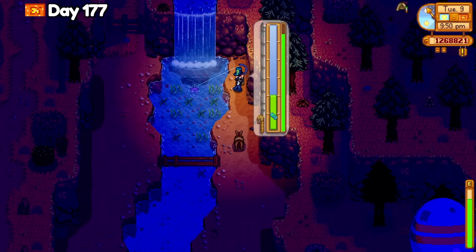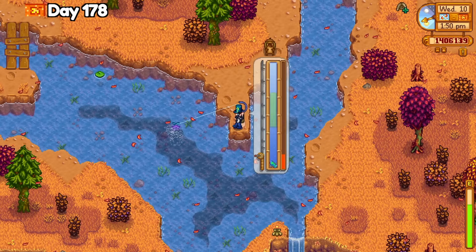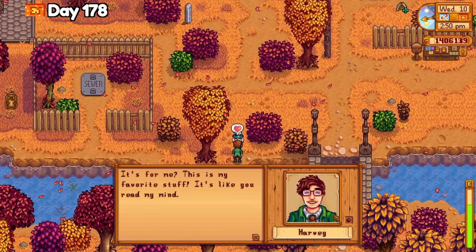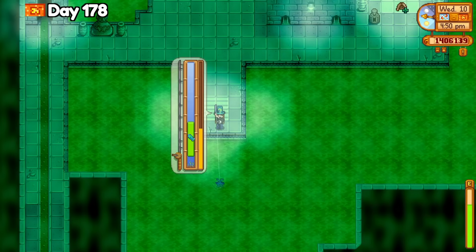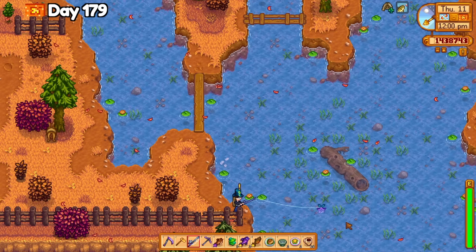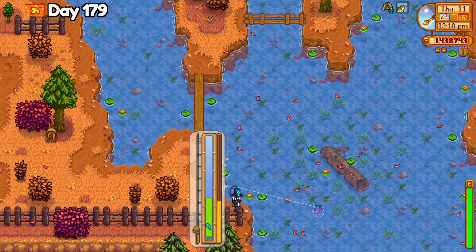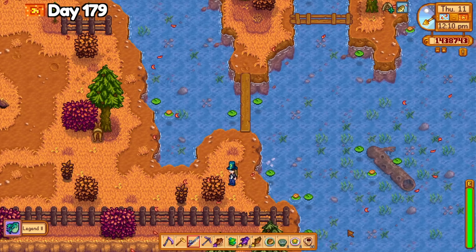I worked on the extended family quest for the rest of the day and caught Miss Angler, but I didn't catch mutant carp. I focused on extended family quests today and made Legend 2 bait to catch more. Instead, I caught the Glacierfish and the mutant carp pretty quickly, then stayed at the lake from early afternoon until midnight and never saw a Legend 2 on my line. Day 179 was the last day to finish the extended family quest so I focused on it and caught the Legend 2 — it was a pain and I only caught one.